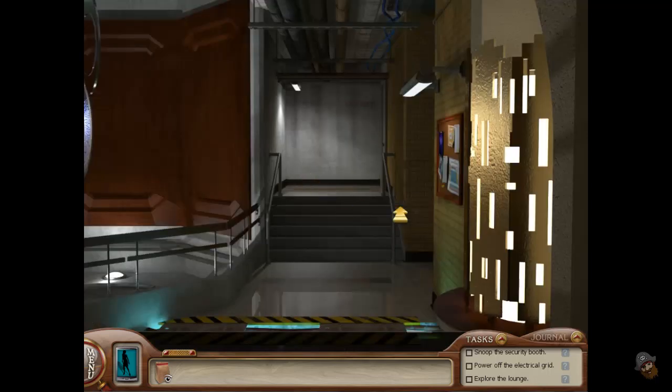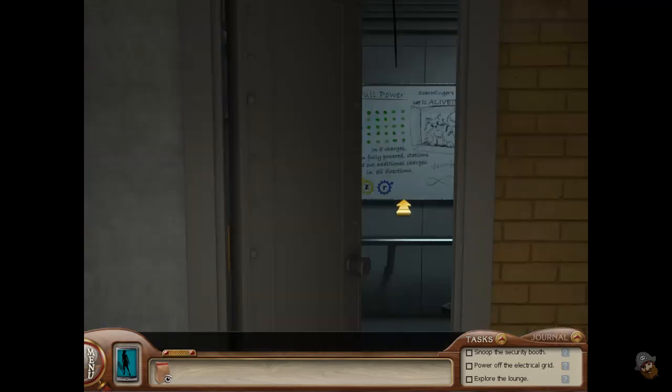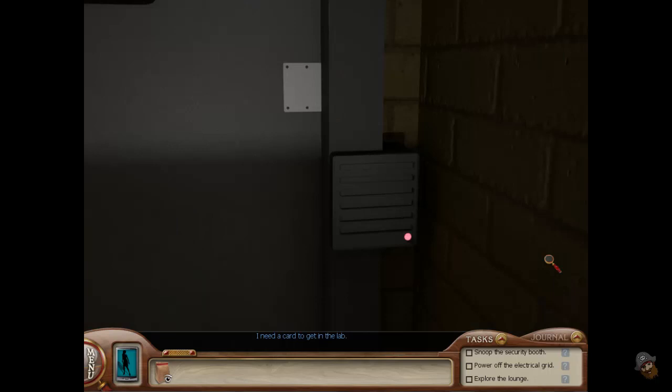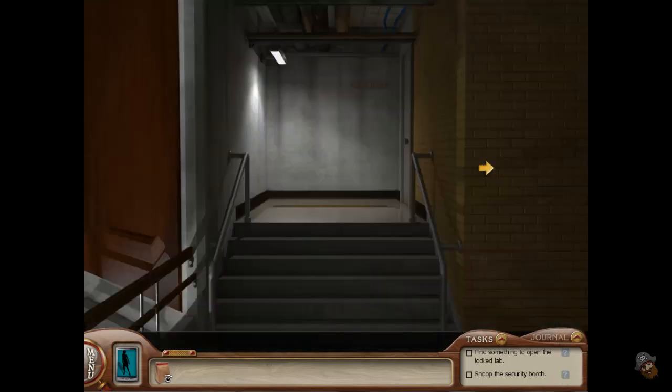It's fairly linear in its movement — I want to go into all the rooms, not just the ones that are designated. Here we go, the main laboratory. Damn it, I need a card to get into the lab. Double damn it. Snoop the security booth — that guy was in the security booth, I'll give it a go and see what happens.